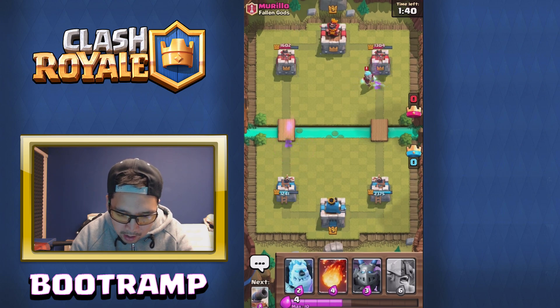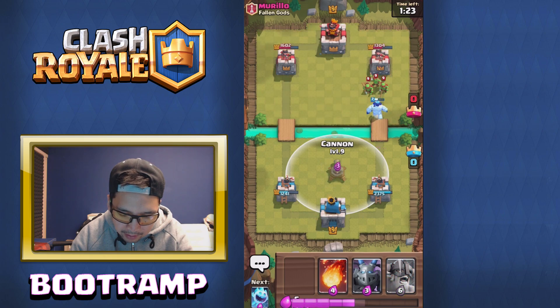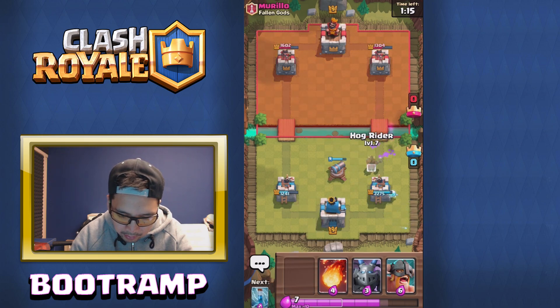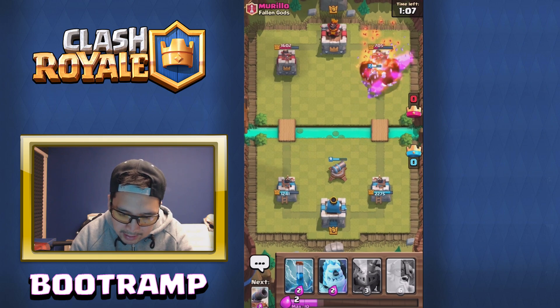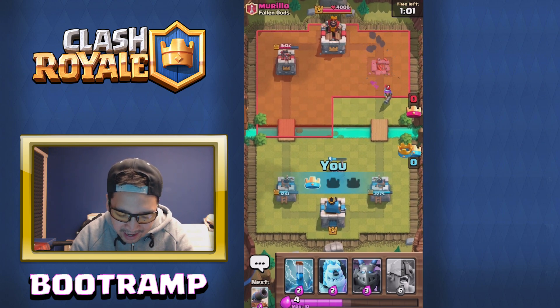I need to wait for another Hog Rider here because I need to make this guy spend his Barbs. Going in — he's probably gonna use Barbs, so I'll use Fireball here. That's a good Fireball! And now we're talking — tower is gone and there we go!